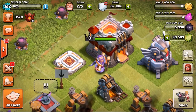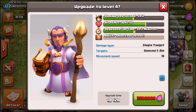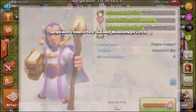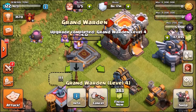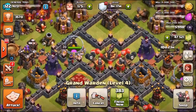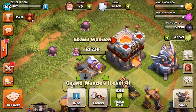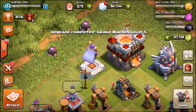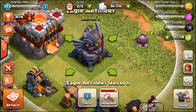We've still got 50,000 gems and we're upgrading him another level - going straight to level 5. Don't forget we only have level 11 storages, so we'll need to take those storages to level 12 if we want to max him out. He's currently level 5 - we may gem him more later in the episode.